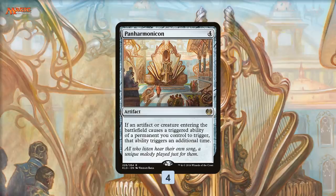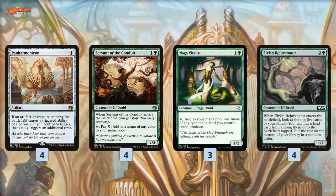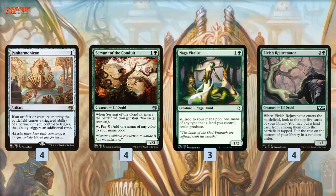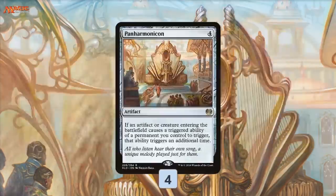Let's talk Palakamonicon, starting with Panharmonicon. It doubles our enter-the-battlefield triggers — in this deck we're exclusively using it to double up ETB triggers. The idea is simple: we have a bunch of ramp to get to our Panharmonicon quickly. Servant of the Conduit, Naga Vitalist — turn two ramp spells that don't die to Goblin Chainwhirler. Elvish Rejuvenator gives us turn three ramp by fetching a land, and is also good with Panharmonicon since it double-triggers and finds us two lands.